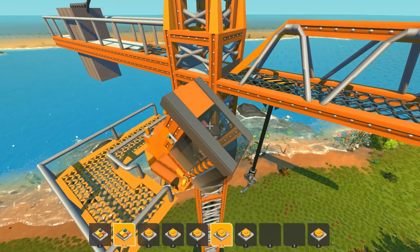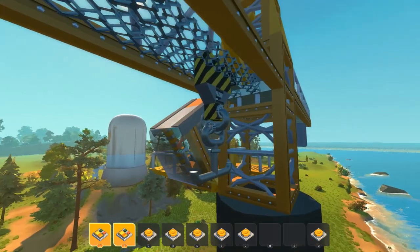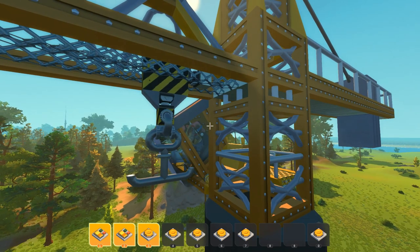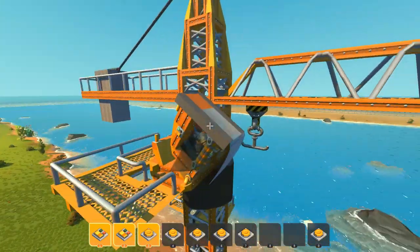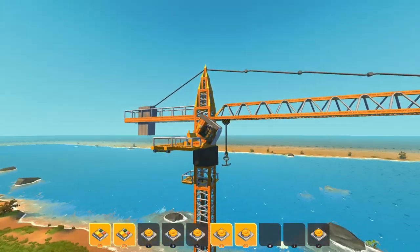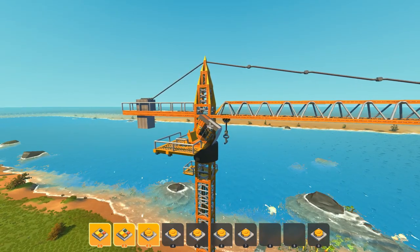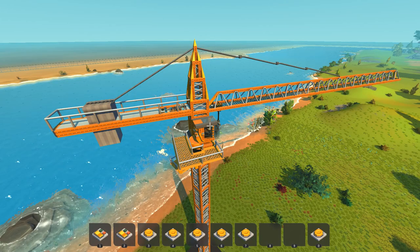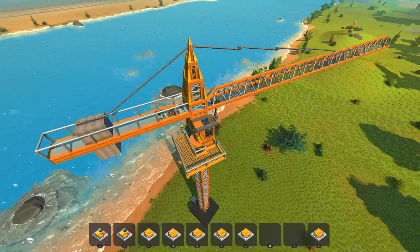I can drop the hook all the way down, and pressing five brings it back up again. The forward and backwards function of the crane just isn't working — I saw it move once really quickly and then it stopped. I'm not sure if there are friction problems or issues with the modded logic, but the crane's ability to lower and retrieve the hook is working fine. Despite that minor issue, I still think this build is phenomenal and I highly suggest you check it out on the Steam Workshop.